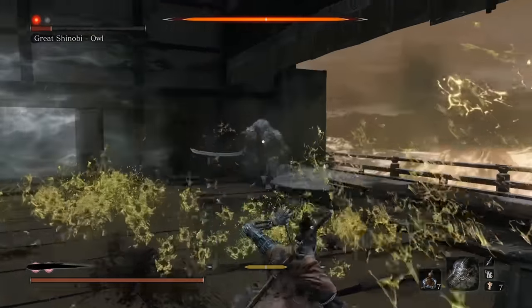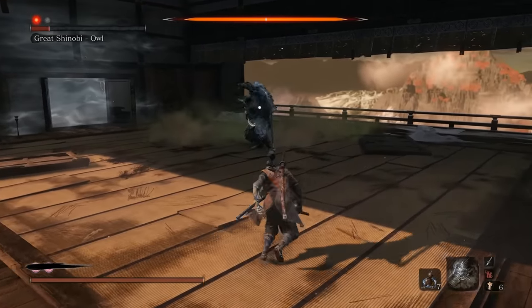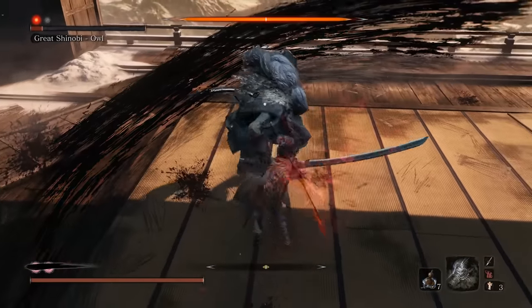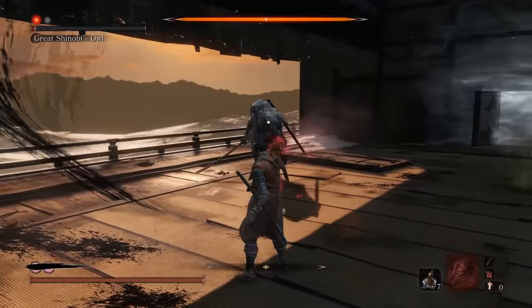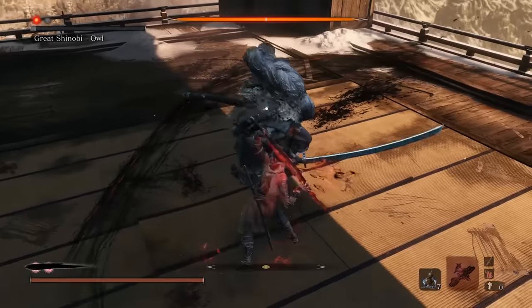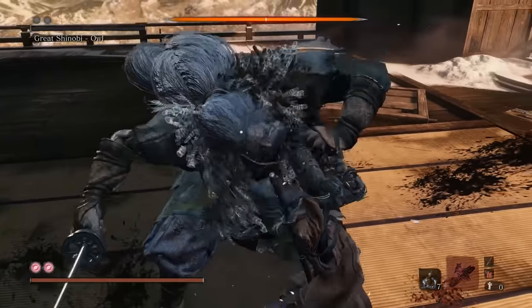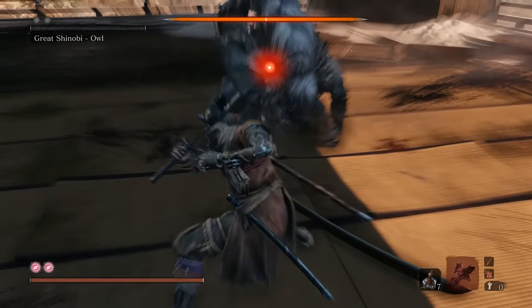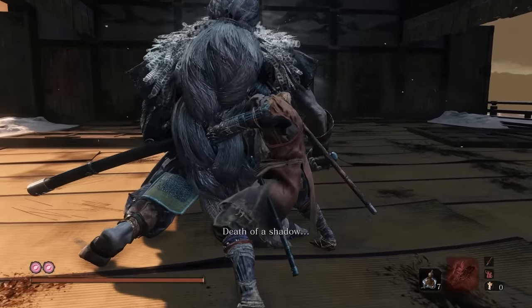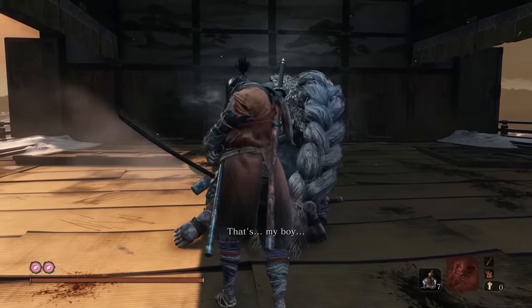Just remember that these bosses are AI — all of their moves are programmed. You can interrupt his poise recovery with the shuriken if you want, but it's not necessary. Even though the Mortal Draw is a little bit weaker without spirit emblems, it will still take him out. With that, the old man is down, and you are the shinobi master.